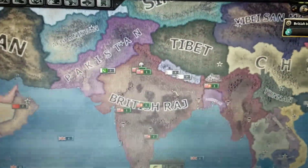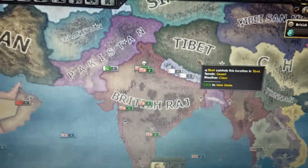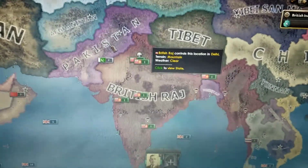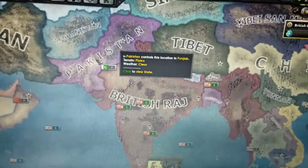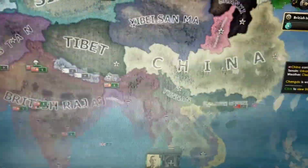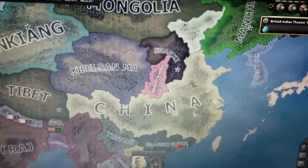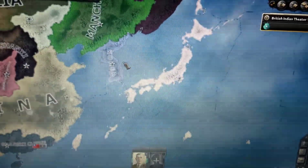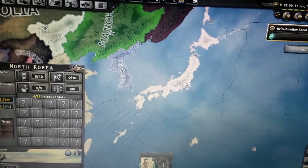The first targets are gonna be Nepal and Bhutan, and we might go after Pakistan — probably Pakistan, since they're a bigger threat than Tibet. China is basically just broken up in this mod, and Korea is its own independent country, not puppeted by Japan.